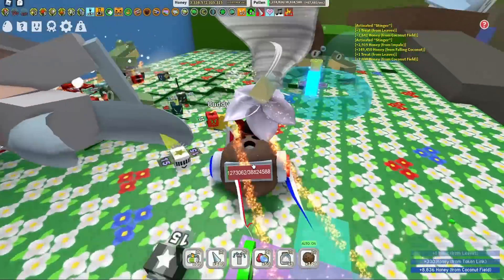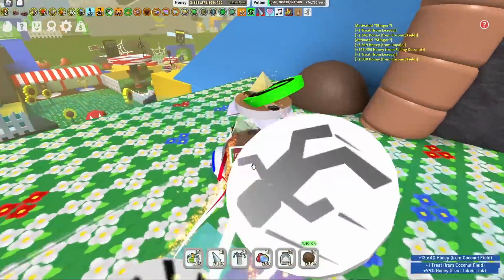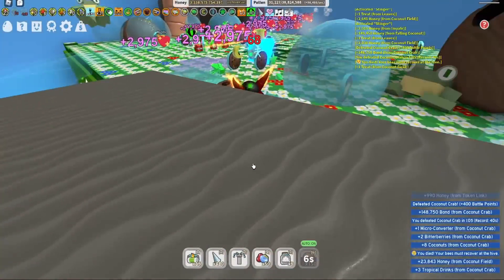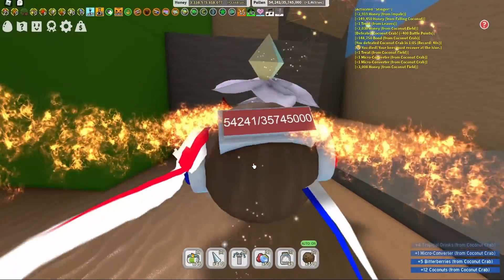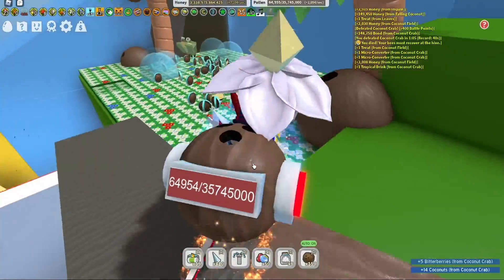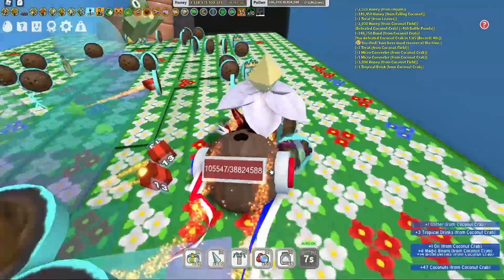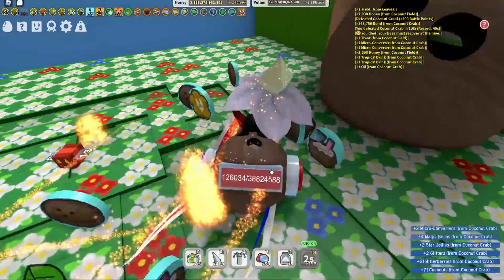Almost there — just need to get one more. Let's get down really quickly. Let's not get killed! Oh — I got killed at the last second, dang it. I wonder if I actually got the score. Let's go check. Look at all this good stuff — can't pick it up with all the tokens, but there's always plenty of star jelly up here. You've got to do the coconut crab as often as you can.